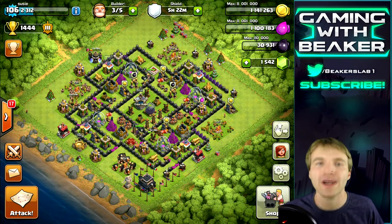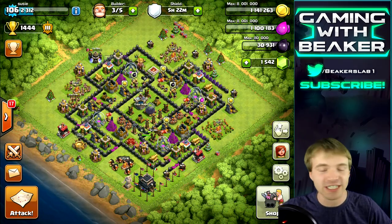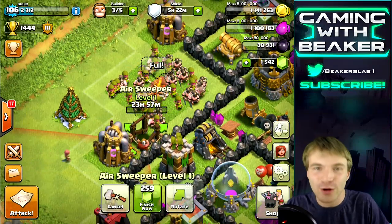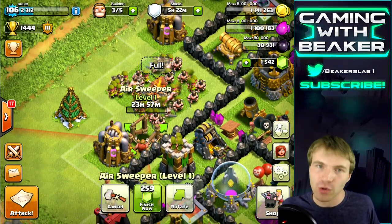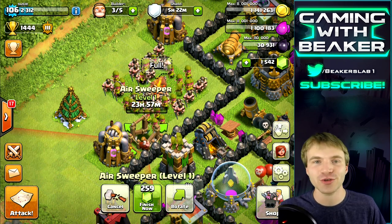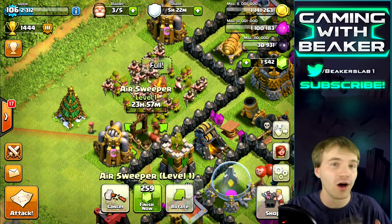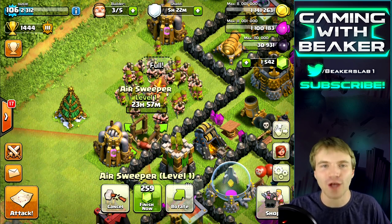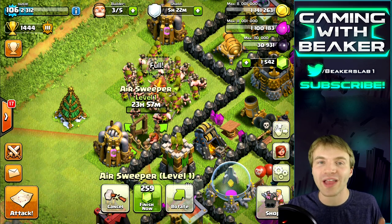This update affects everybody from Town Hall 6 and up — we all got this new defense called the Air Sweeper, which I just started building three minutes ago. Air troops are a big threat at Town Hall 9; you've got hogs, GoWipe, and air troops, so we'll have a lot to worry about, but this Air Sweeper will help against air troops.